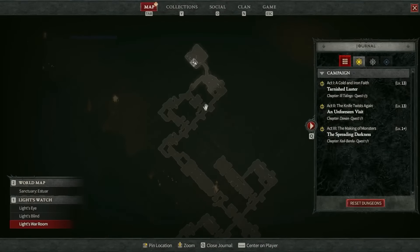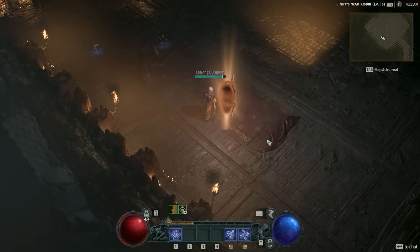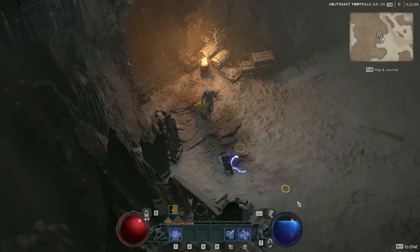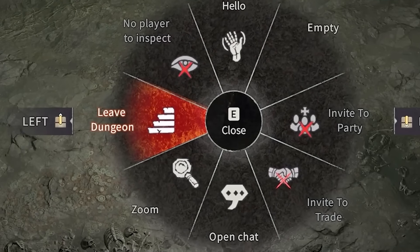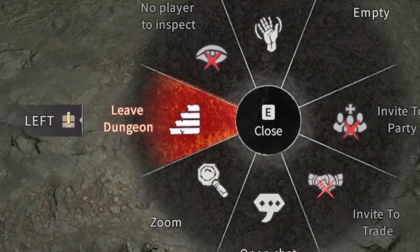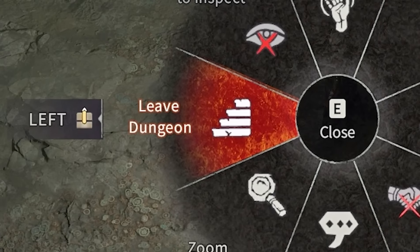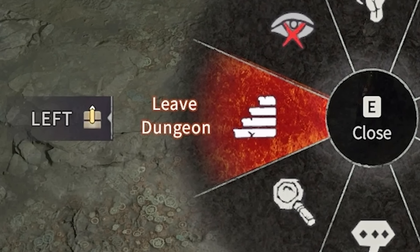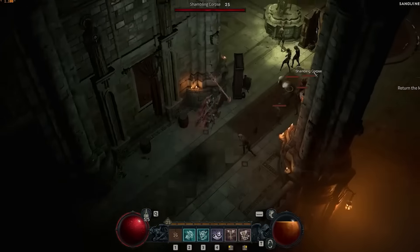One last thing regarding dungeons: you can click the entrance of a dungeon to be teleported back outside to the entrance. You can also select this action on your emote wheel to teleport out even faster. This is helpful if you don't want to go back to town, but instead want to run the dungeon again or go back to the wilderness near where the dungeon is located — much faster than running all the way back or going to town.